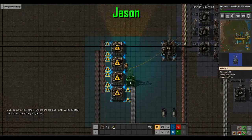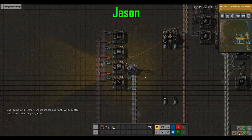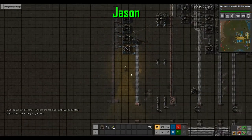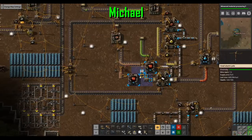I can start building substations now. Don't forget to sub! Substations are like super power lines — they have a gigantic coverage area. Alright, steel goes in.